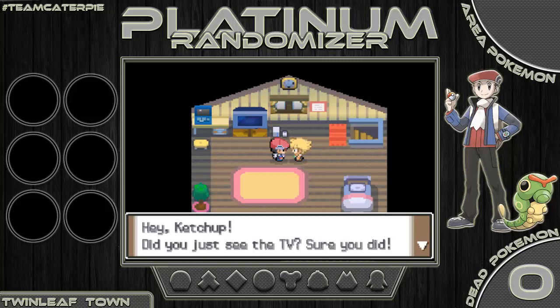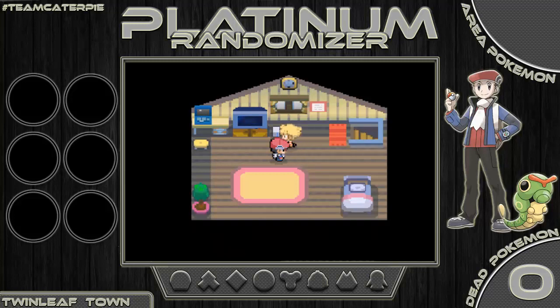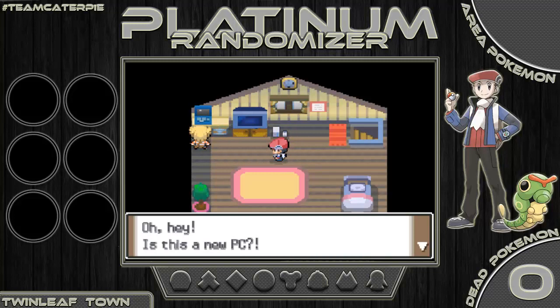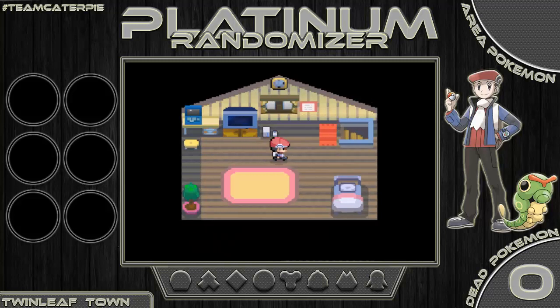You might be wondering about my name too — I'll get to that in a second. The rival is talking about Professor Rowan, that really important guy who studies Pokemon, and thinks if we ask him he'd better give us some Pokemon. He's waiting outside, and if we're late he's fining us ten million Pokedollars.